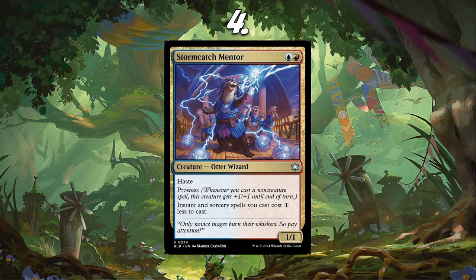Number 4, I have Stormcatch Mentor. This card is super strong — it's essentially a Goblin Electromancer with Prowess, but it also has Haste. I know a lot of people are probably going to be like 'why do you have this so high?' I think this is a huge boost for Izzet Wizard decks in the format. I've been talking about Izzet Wizards for a long time in Pioneer, wanting them to be good and get more support, and this is a huge step toward that.